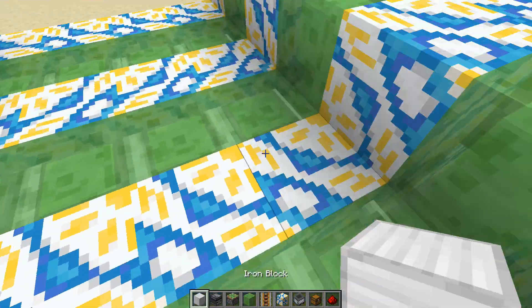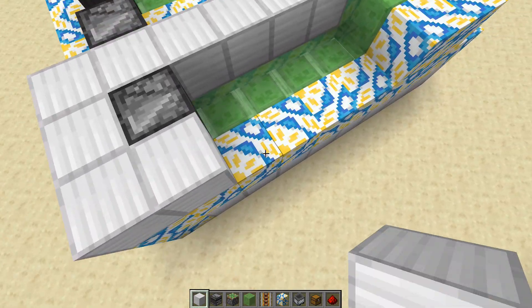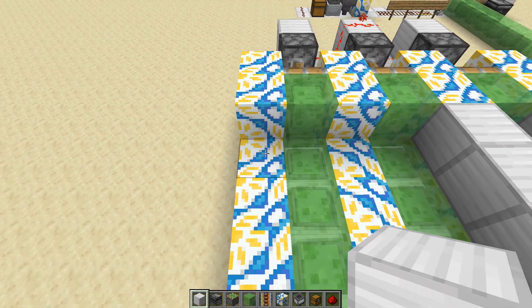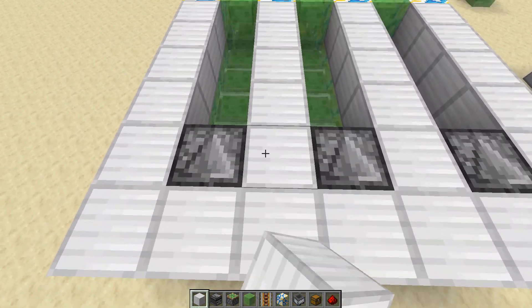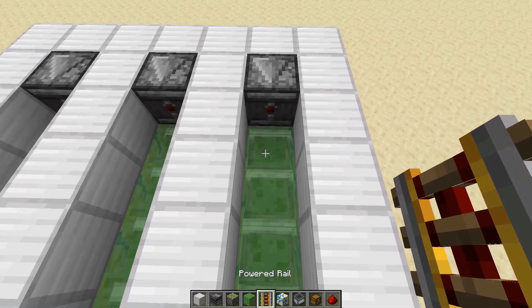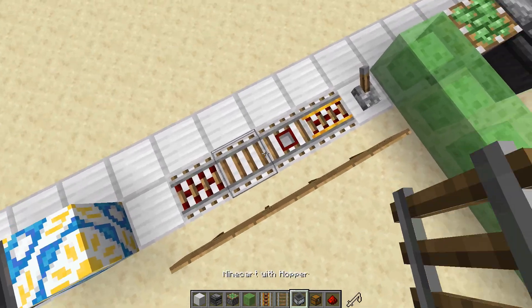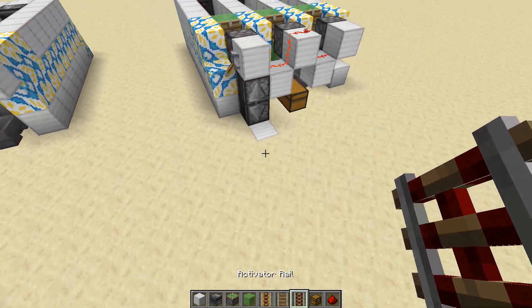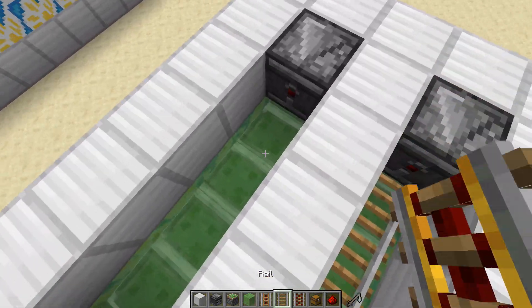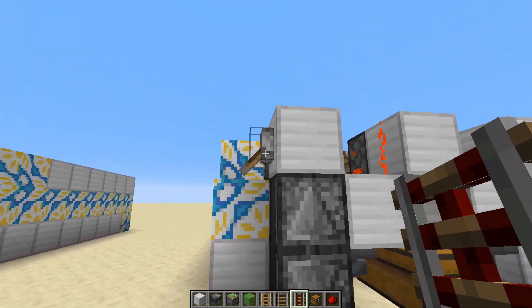Now let's place our observers, and then start closing in the top part with just regular blocks — these don't need to be terracotta. Do this end over here, then the last one in the middle and close this end. Now I need to get the rails. I've got the power rails on my bar — go ahead and put those down. Then grab regular rails and activator rails: put the regular rails right in the middle, four of them, and the activator rails in there. Now that is done — this thing is fully functional.